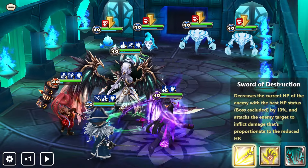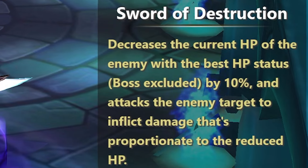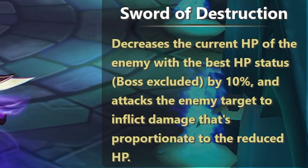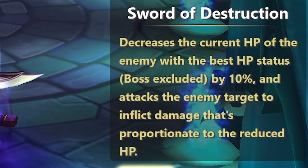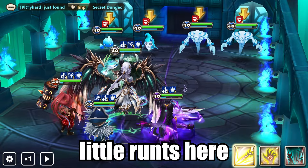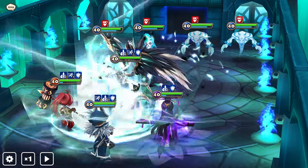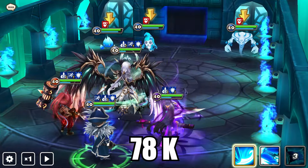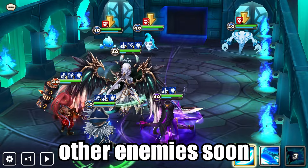First skill: Sword of Destruction. It decreases the current HP of the enemy with the best HP status — boss excluded — by 10%, and attacks the enemy target inflicting damage proportional to the reduced HP. So against these little runs here probably not as much, but still gonna check it out. 78k. Not the greatest damage. We're gonna look for other enemies soon.